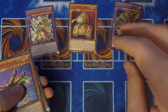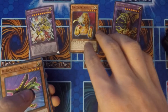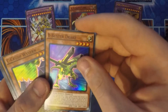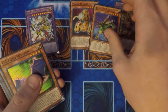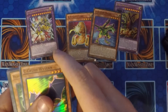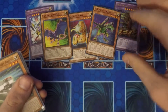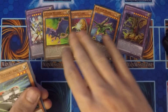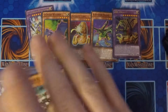We got A — Assault Core, which when sent to the graveyard lets you add a Machine Union monster from your deck to your hand. B — Buster Drake, which allows you to add from the deck to your hand. Assault Core is graveyard to hand, and C — Crush Wyvern lets you special summon someone from your hand. So these are the three main cards for the deck when we build it.